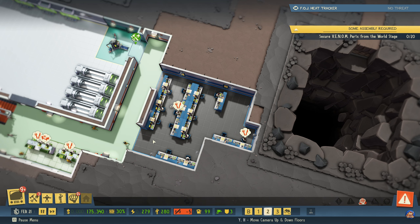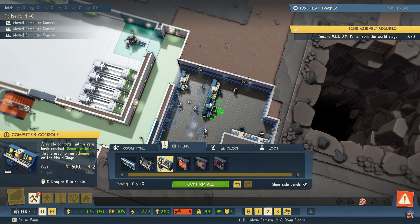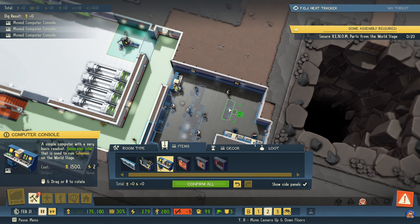There we go. Now what we want to do first and foremost is build a wall there, and then move this desk down here and confirm. I don't think I can dig in this, not yet. So we have three desks down there. I'm not sure if this is the exact way I want it to be.